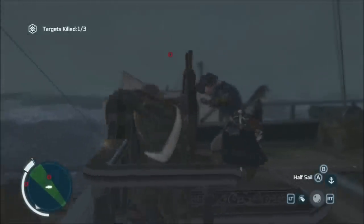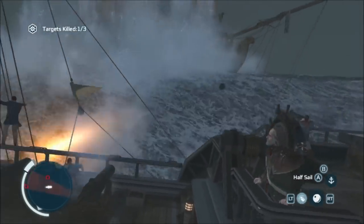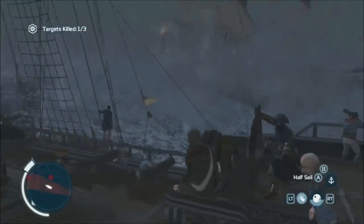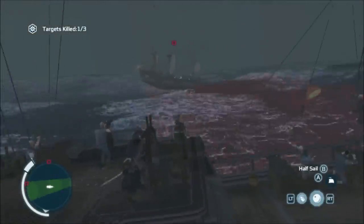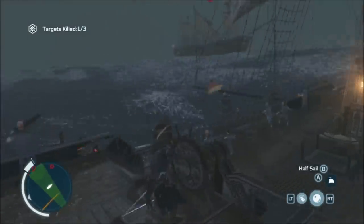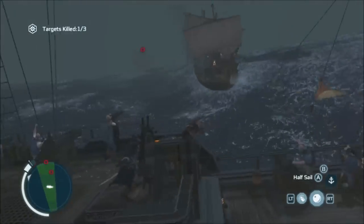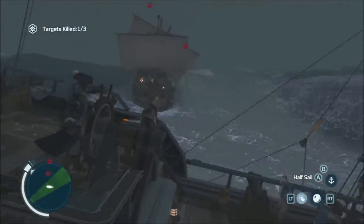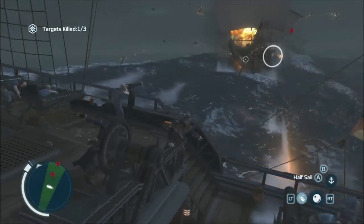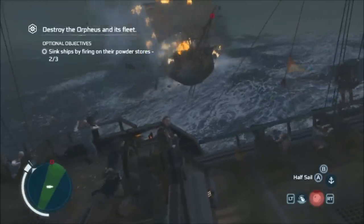A rogue wave hits and it all goes a bit wrong — we get misaligned, so I have to sail around and come back for another pass. The angle here is a bit too much because I'm hitting too much of its side and not enough of its front, and there's a risk I'm going to kill it. So sail around, watch out for the broadside, and align yourself like this. Just fire a bunch of rounds directly into the front of it, and eventually you will get a little circle revealing the powder keg.